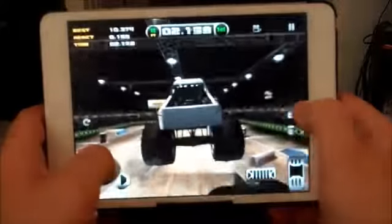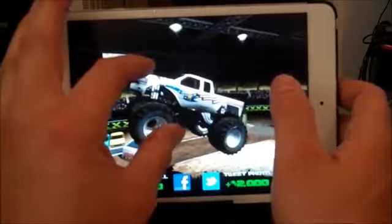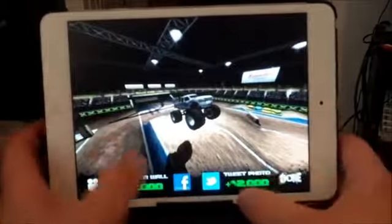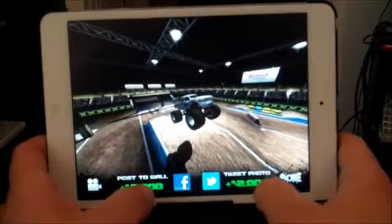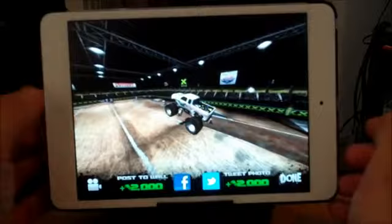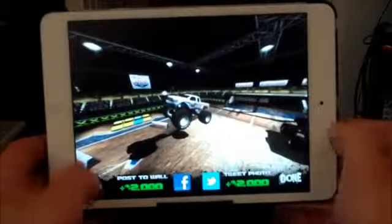Also, one of the cool things you can do in-game is click the screenshot button — not Snapchat, but the screenshot button. You can zoom in and out, get a good angle, take the photo, tweet the photo, post it to your wall, do whatever you want. You can also just take a screenshot using the home button — this way it doesn't cost any in-game money — and post it to your social media that way.